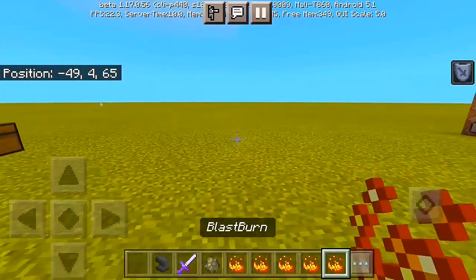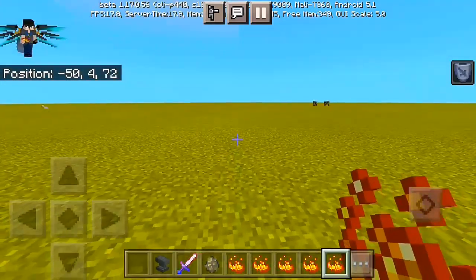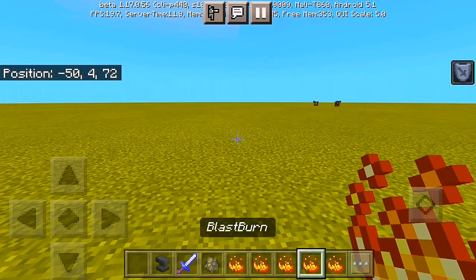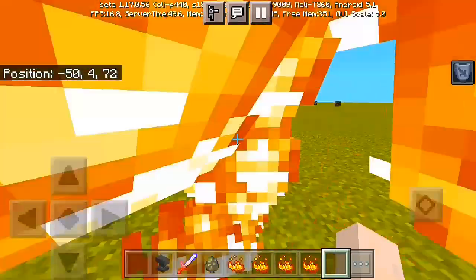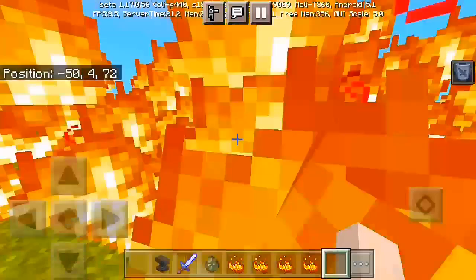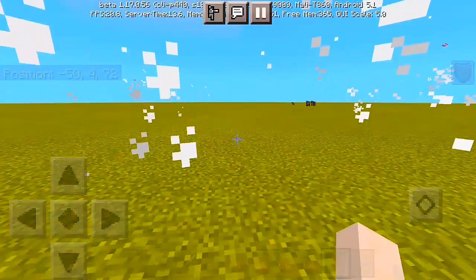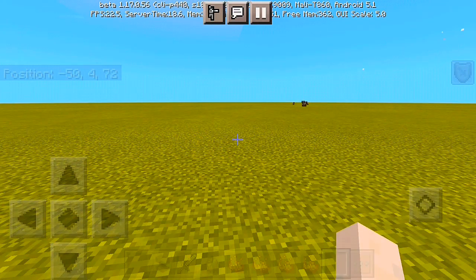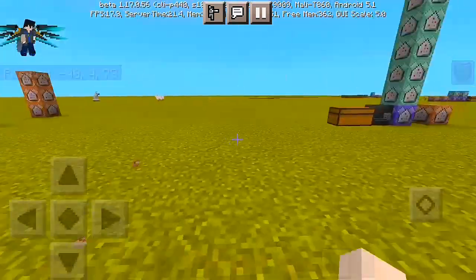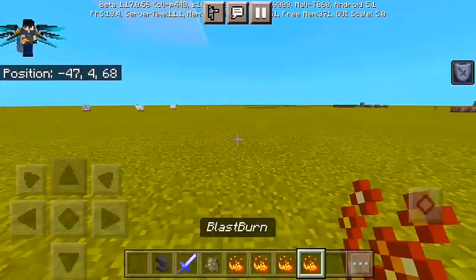So what we're gonna do is we're gonna have to activate the Blast Burn by dropping the items right to the ground. I'm gonna have to drop one Blast Burn item, and you can see the surging power in here — and that's actually a Blast Burn. You won't get affected by the fire, but every mob nearby to you, and any players, will get instantly hit or instantly burned if they get hit by the Blast Burn power.